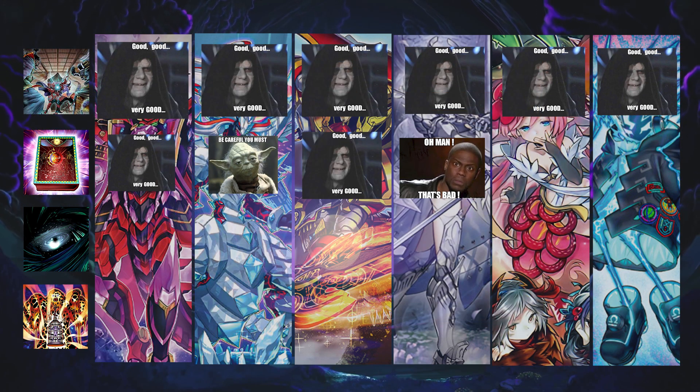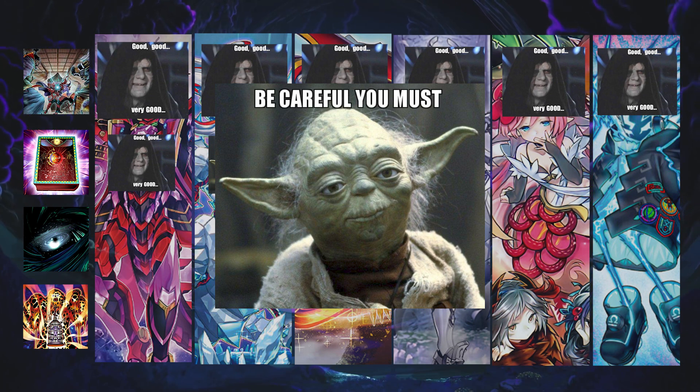Against Traptrix it can be cool. If you're going first and set Book of Eclipse, yes you'll give them some draws in the end phase, but considering the majority of Traptrix cards are trap cards you don't worry too much about that if you can finish the game off next turn. If you can't, then you don't activate it. The idea is: if they normal summon Mantis and activate the effect to search, you chain Book of Eclipse and flip it face down — unless they've already opened Arachna Campa, they won't be able to chain to it. They no longer control a Traptrix monster, so they can't go into Acera, and they can't trigger a Parallel Xyz.